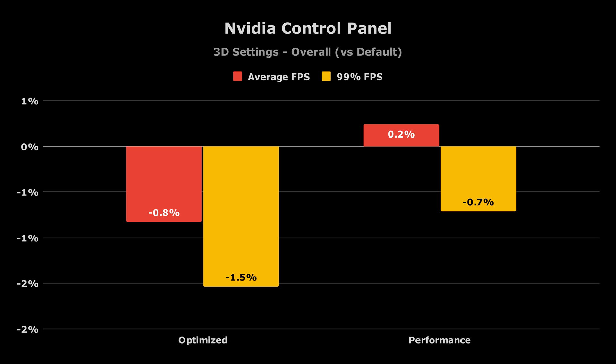Overall, the non-default settings don't seem to be improving performance at all. What's going on here?